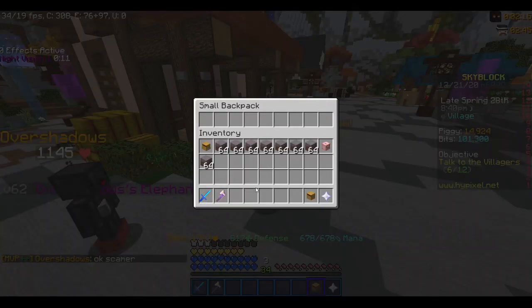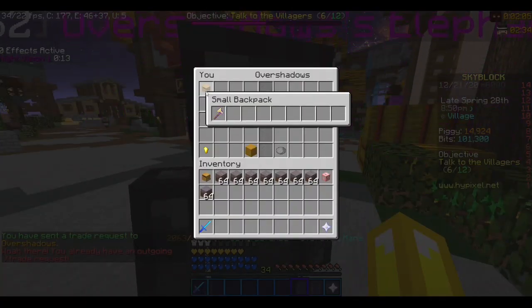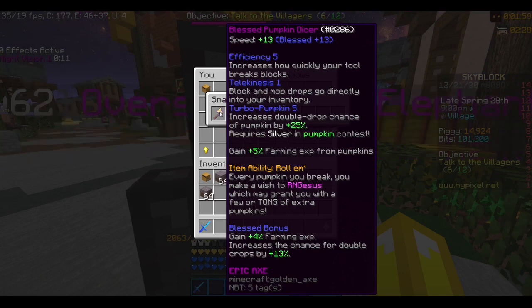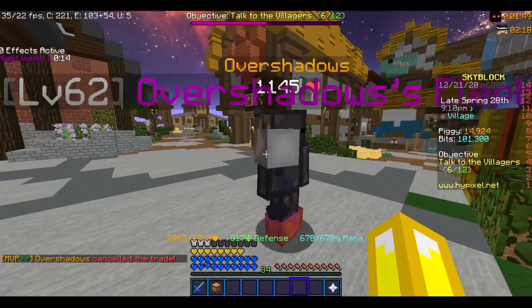What you want to do is buy a small backpack, place the pumpkin dicer inside, and trade it. When you put it in the trade menu, you have Skyblock add-ons — you can click F, which is the default key, and you can see inside that there's a pumpkin dicer. Then the buyer gives you the money. This is how you buy and sell pumpkin dicers safely.